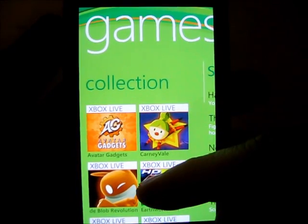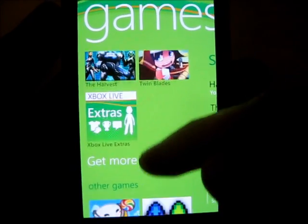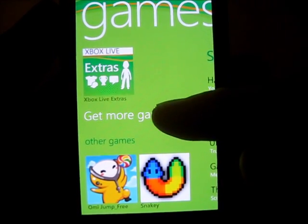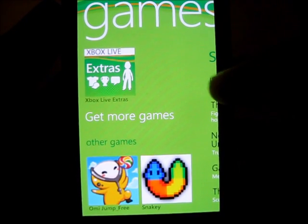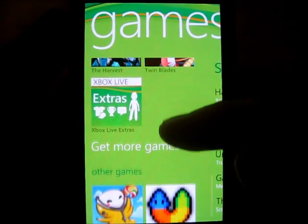All the games are listed alphabetically. Xbox Live games will be listed first, because they take priority here. At the very bottom, your regular Marketplace games will be listed. In between the both, the Get More Games option is listed — that's a shortcut to the Marketplace for games. Your game's Marketplace will launch after clicking that.